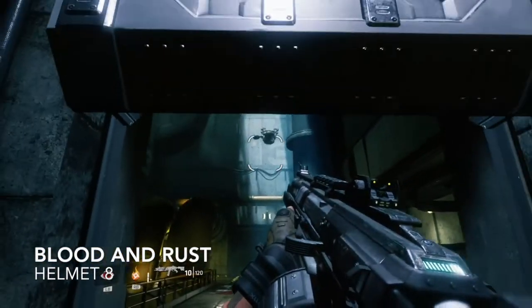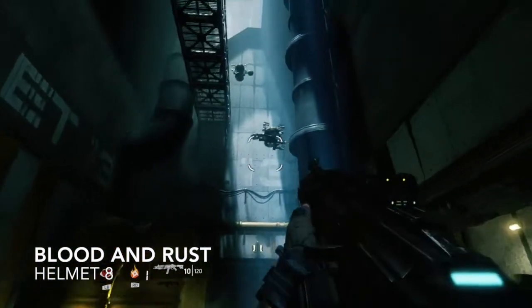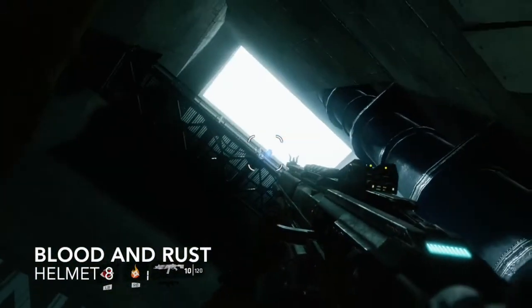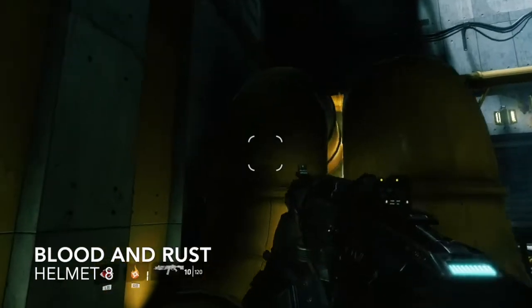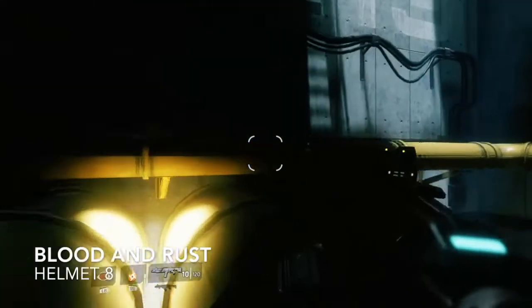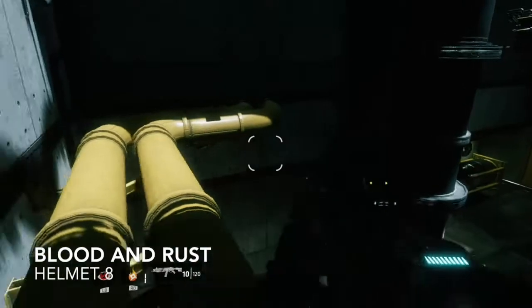Helmet number eight — we're going to have to do some wall running. When you come into this room, the pilot helmet will be way up on that platform. The wall with the big number thirteen on it — start there and just work your way around until you get right up to the top.